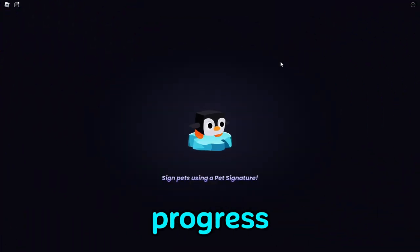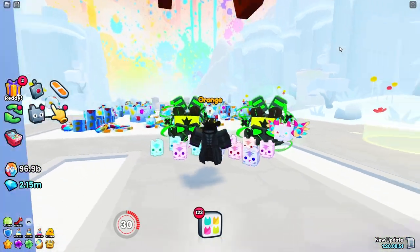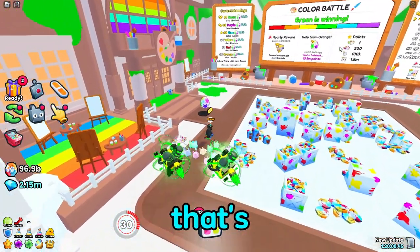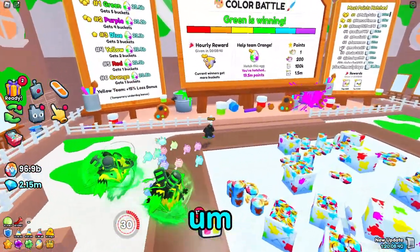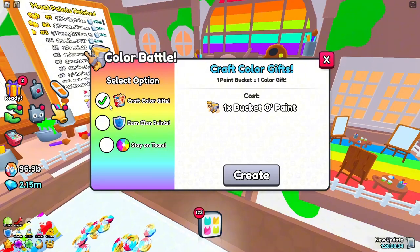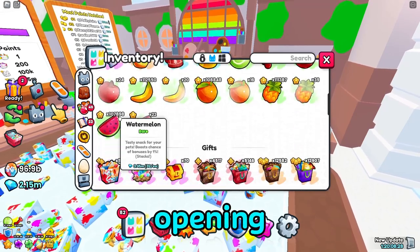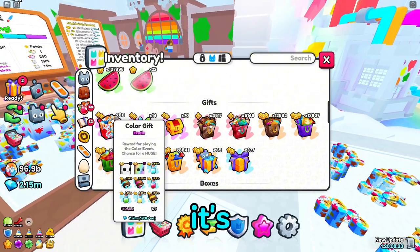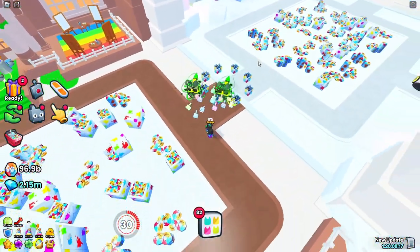I've made some pretty good progress in the colour war, but I did stop playing temporarily for a little bit. My team's losing horribly — by 3 billion points. I have 19.5 million points, which is not bad. And I've actually saved up a bunch of colour gifts, so I might do an opening or just sell them. 11 million gems is not bad. I'll open 8 right now.